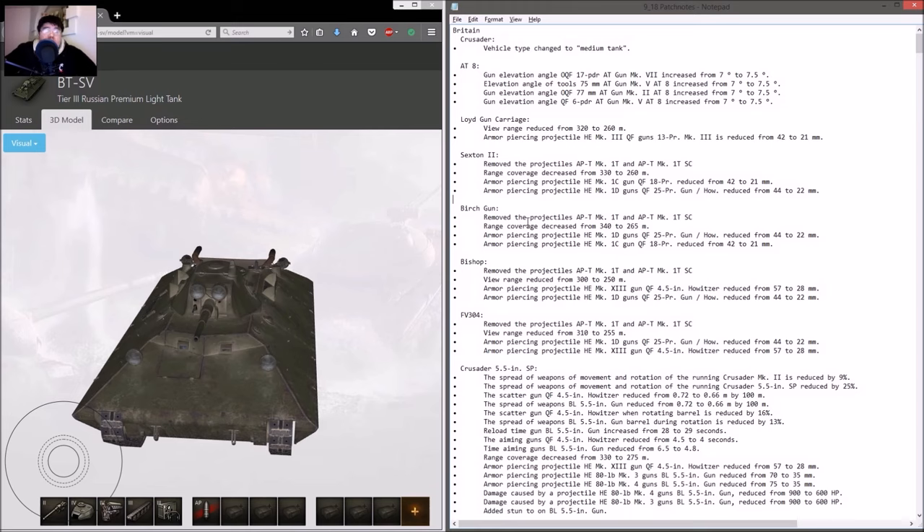The Crusader has been marked as a medium tank now rather than a light tank. So no more niche light tank personal mission completion with this vehicle. Some missions require you to constantly shoot tracks in light tanks, and you could do that better with the Crusader because of the rapid firing gun, but now it's a medium tank.